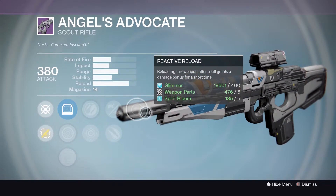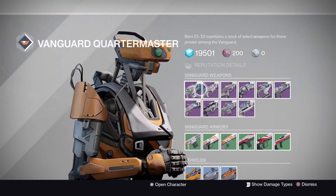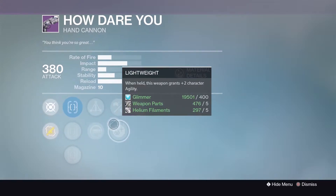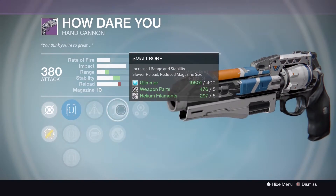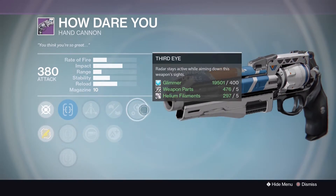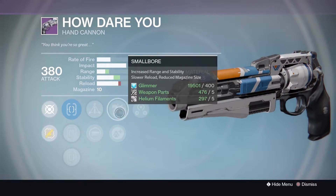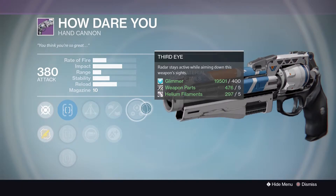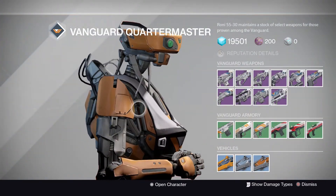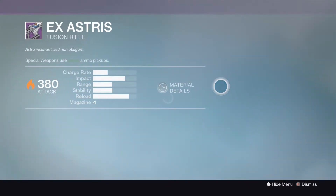How Dare You hand cannon: Steady Hand, Sure Shot, Quick Draw, Triple Tap, Spray and Play, Small Bore, Lightweight, Third Eye - not too bad. Spray and Play with Small Bore gives extra range and stability; with Spray and Play you don't really need a reload perk. Third Eye is great. It's the faster rate-of-fire lower impact hand cannon archetype so not ideal for crucible, but it'll do the trick.